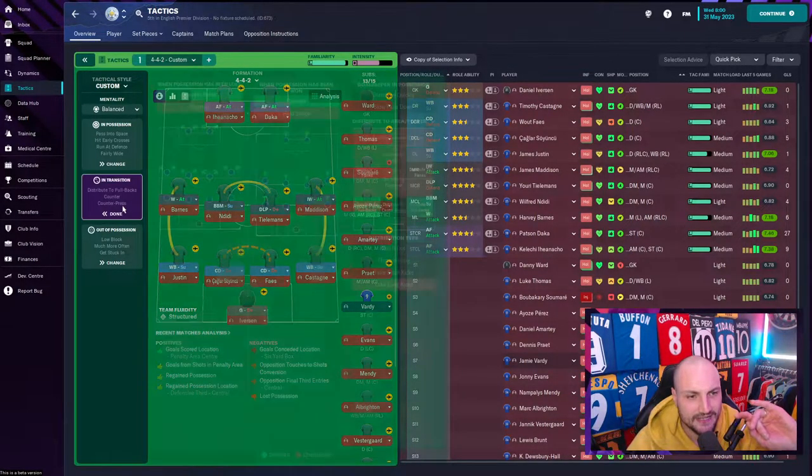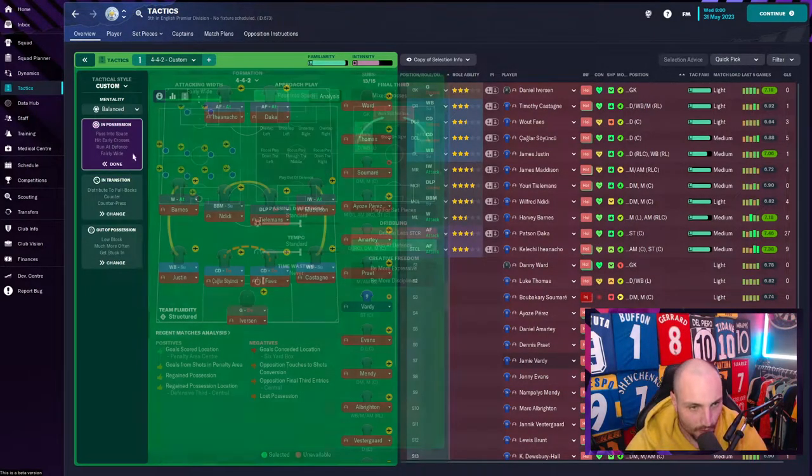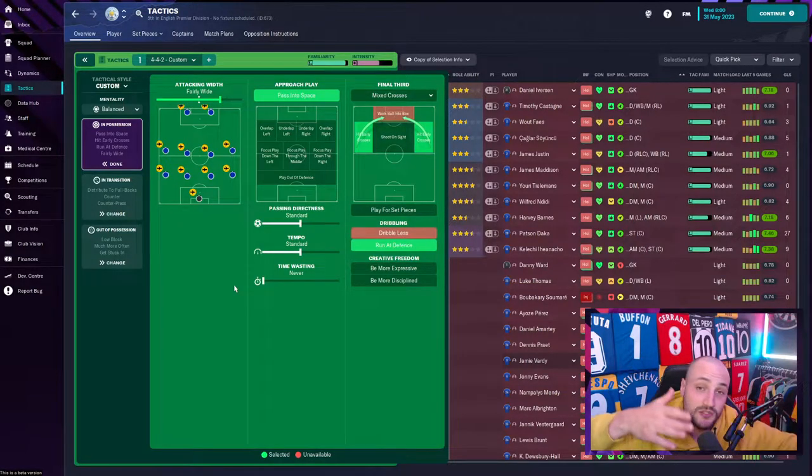The way I like it is playing to the fullbacks as well. We counter-press and counter — getting that ball and getting it up to the fast player, straight away to Jamie Vardy. Try and break as fast as physically possible whilst absorbing pressure from the opposition. We also have 'pass into space' because we're looking for those passes to Jamie Vardy. We hit early crosses to invite the ball in and get Vardy into space, and we play a bit wider to spread the opposition's defence, allowing more space to run into and letting the fast players push through.